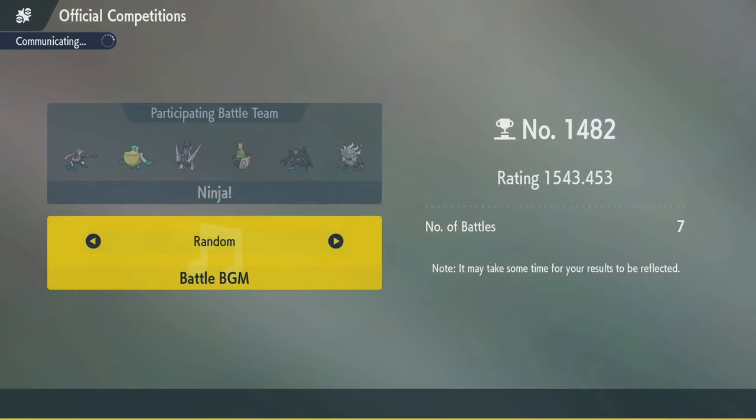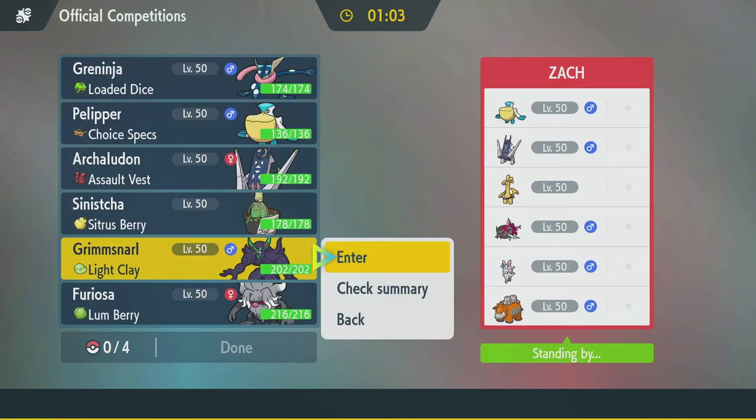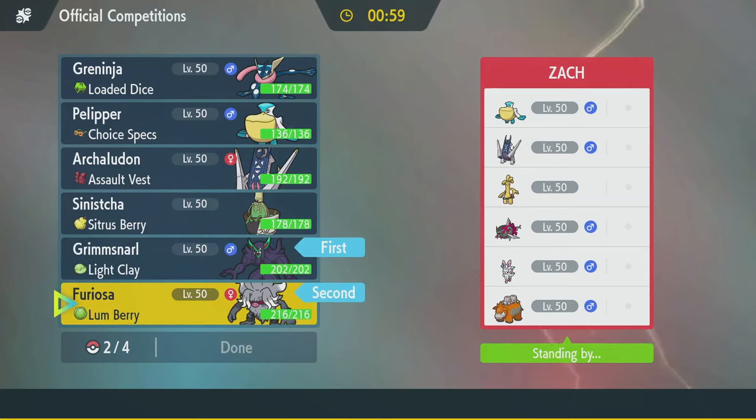1522, still lower than me but above 1500. Okay: Pelipper, Archaladon, Vasculegion, Sylveon, Camerupt, and Golden Goat. Camerupt on a rain team? No idea what that's doing there. That's a lot of special attackers, so Archaladon doesn't feel great, including multiple things I cannot Body Press. I think we need Grimmsnarl for Light Screen, and I think it's an Annihilate game.